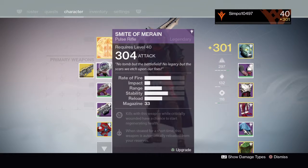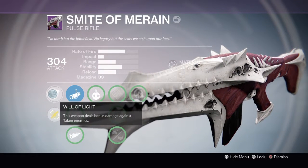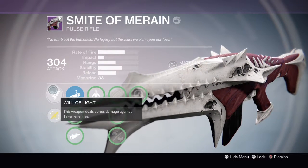First I'll show you the pulse rifle — the Smite of Merrins. As you can see, the rate of fire is very nice. Not the best impact, however the stability and reload do make up for this. It also holds 33 bullets. This weapon deals bonus damage against Taken enemies, which is very good for the raid.